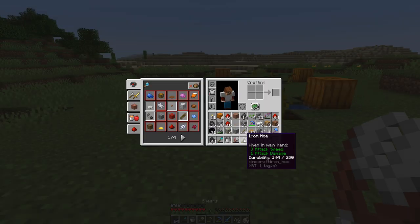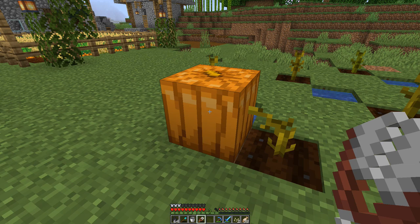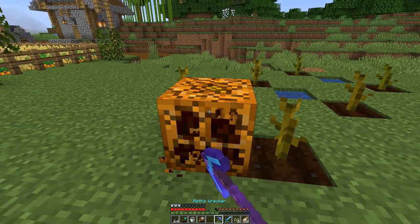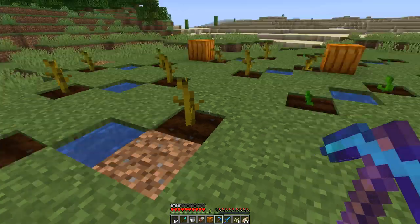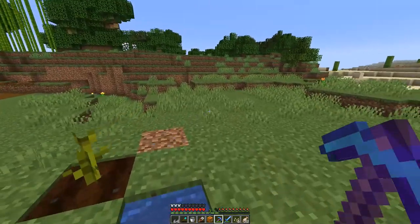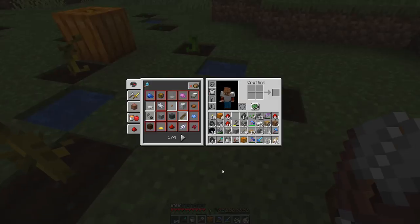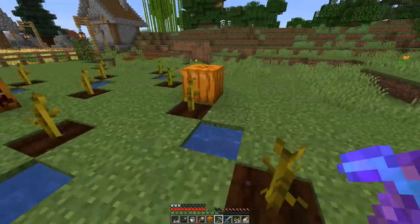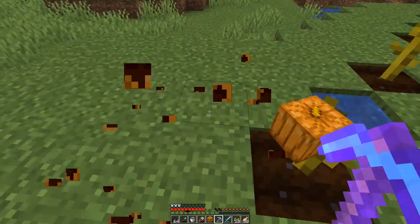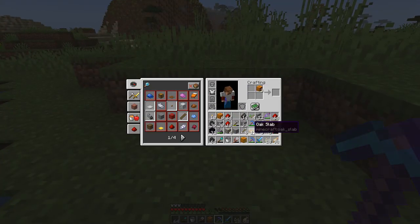Alright my friends, we are back. So I had to do a little bit of searching to figure out exactly how to make these jack-o'-lantern things. You have to carve the pumpkin — you have to use shears on the pumpkin. And then you can break it, and then you can put a torch under it and make it a jack-o'-lantern. Okay, that's what we need to do. Let me get rid of something in my inventory to make some room. So let's go and do this. You get pumpkin seeds by doing that — that's kind of cool.